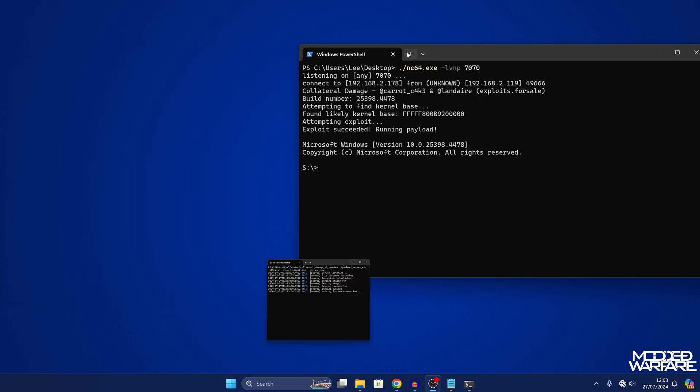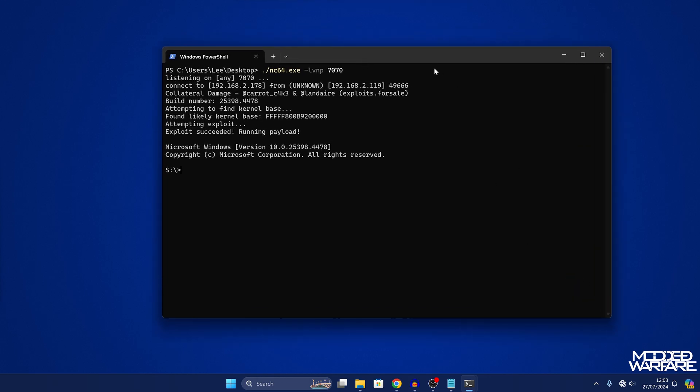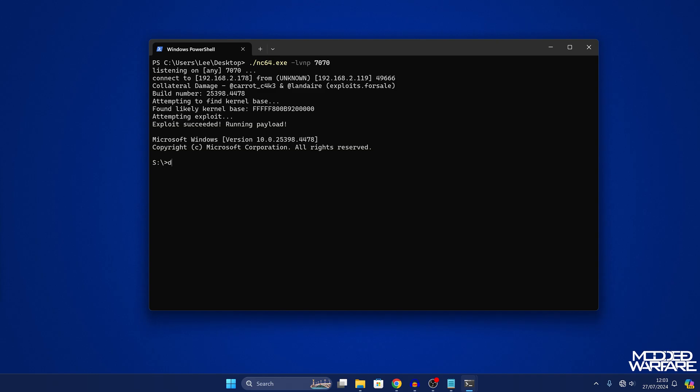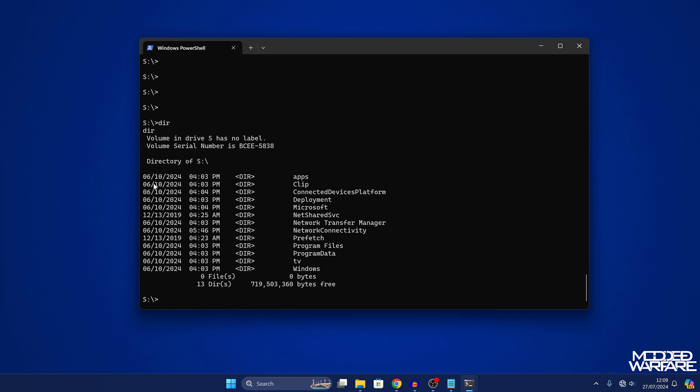Second time around we got a successful connection. As you can see, we have access to the reverse shell with remote access to our Xbox. We can type `dir` to list the directories, and you can see all of the directories right there. We have successful remote access to our Xbox using this exploit.